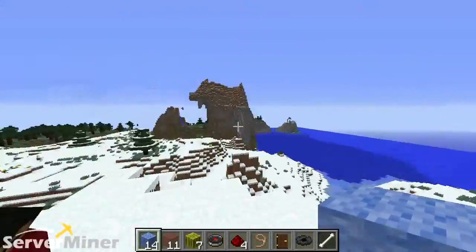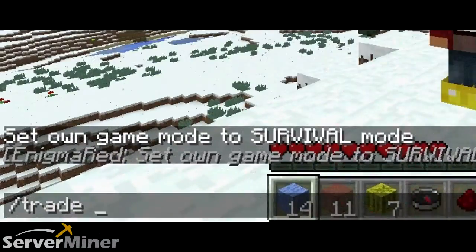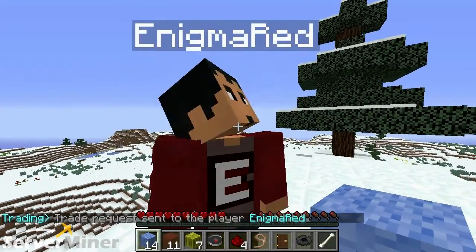So to get started, all you're going to have to do is, first of all, be in game mode zero, a.k.a. survival. So you're in survival mode. Now, the command in order to initiate a trade is slash trade and then the user's name. So I'm going to go with slash trade space and a barred.